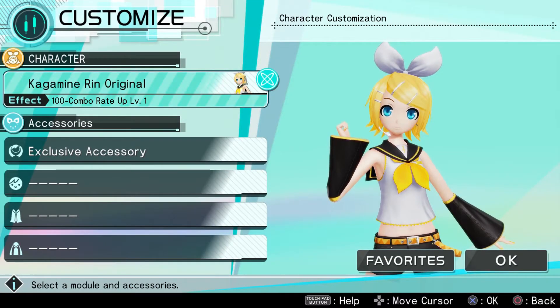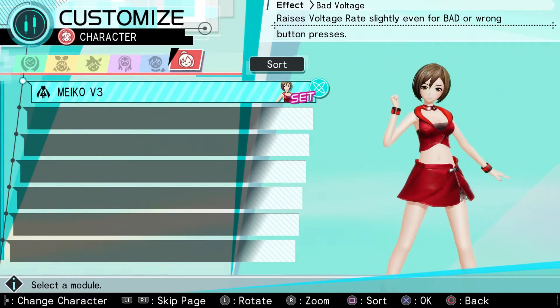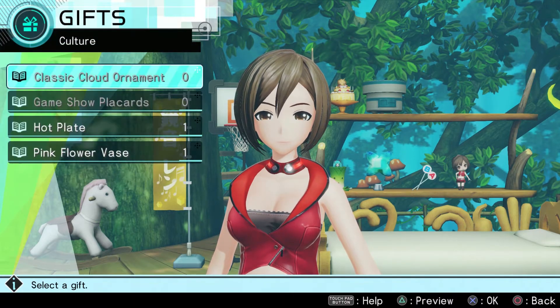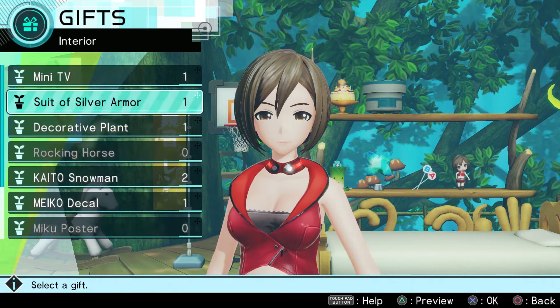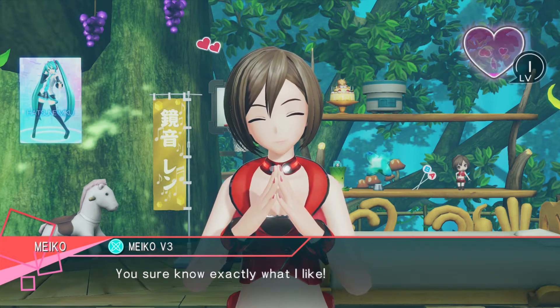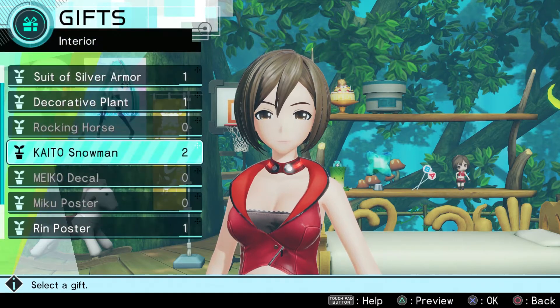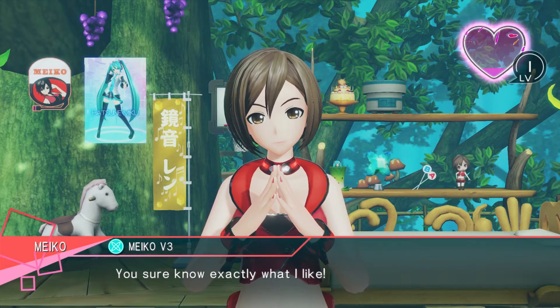One more to go through, and then I believe we call that an episode. Let the jiggling begin! Alright, Mako, do your worst. We have a Mako poster and Mako decal — we have a lot of Mako stuff. So we're gonna give you the Mako decal. Thanks, this is just what I needed. You sure know exactly what I like. We also have a premium Mako poster, just for you. That actually increased a lot.